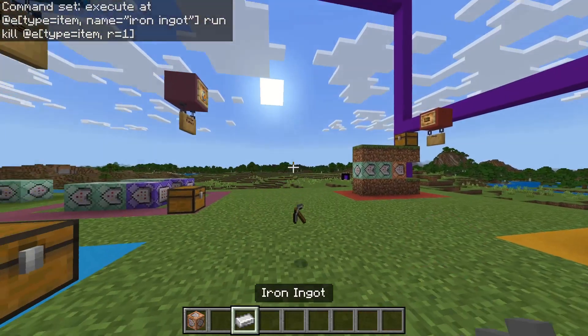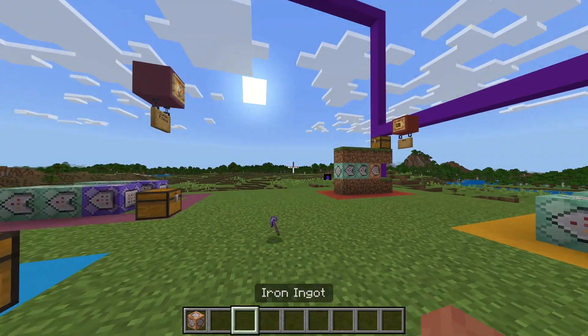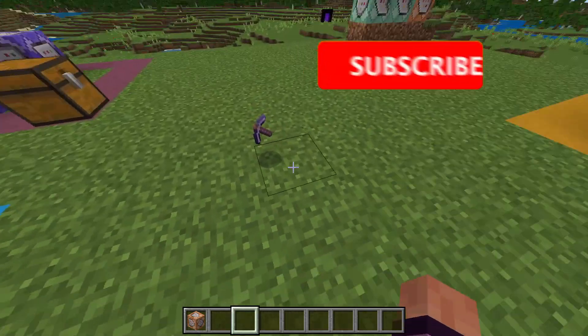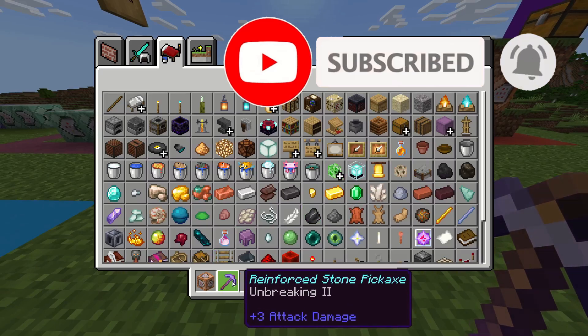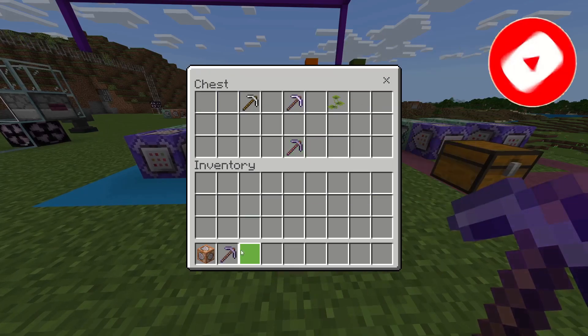If I just collect these two — stone pickaxe, iron ingot — sonic boom, there's the item, and the other items are gone. So we've got our reinforced stone pickaxe with unbreaking two, just like we should.